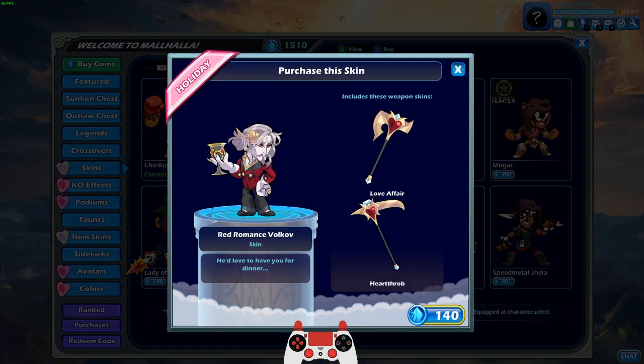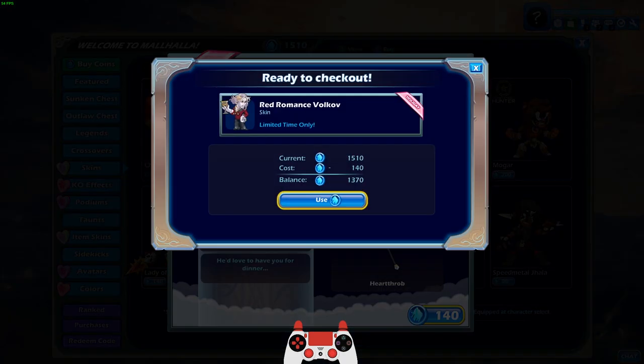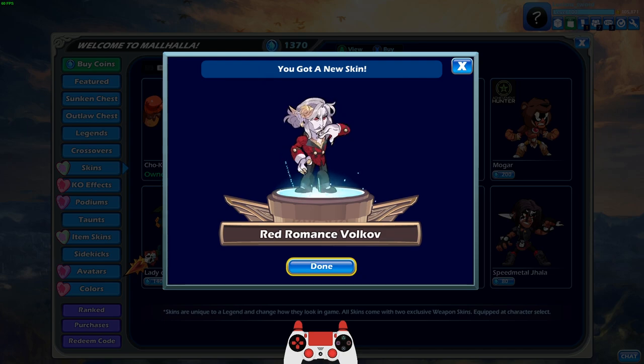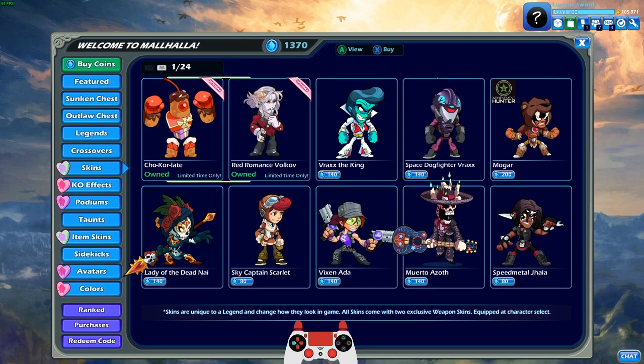These are like two of my favorite legends. The Volkov skin is not as good — I wish the flower in his hair was red instead of just like a color I've never seen before. It looks almost like stone, the same color as his axe. His name is Red Romance Volkov — put a red rose in there. Come on, BMG. Fix it.